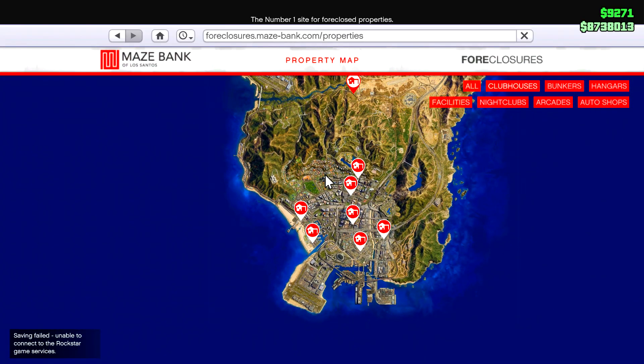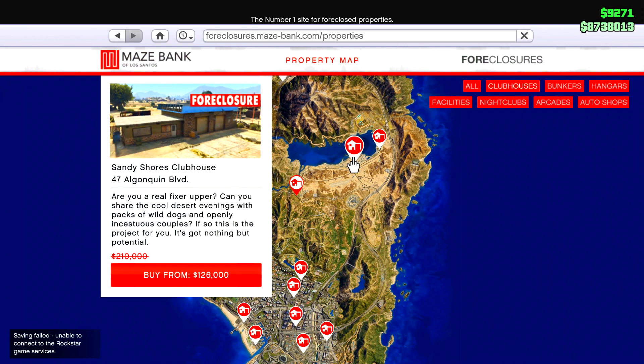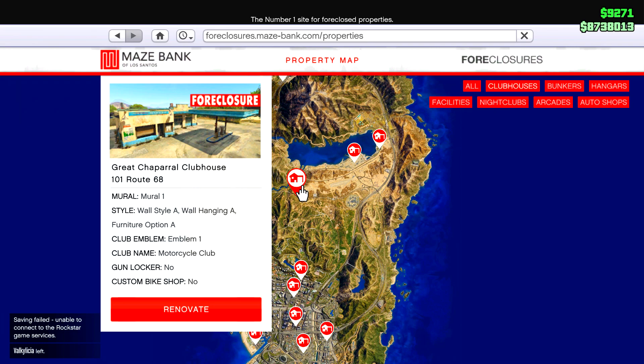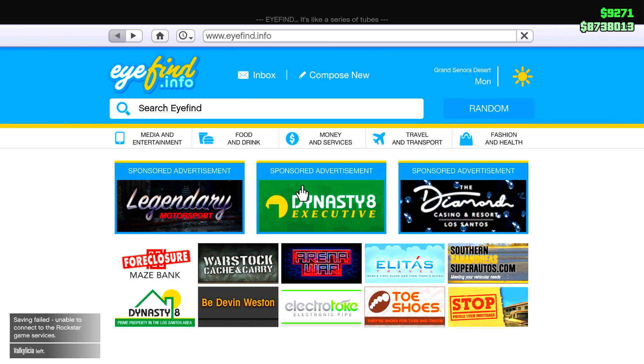To start off you're going to need to have a clubhouse. These are also discounted this week and you can get one for literally like 100k. Personally I have the one right here and I suggest you guys buy this one as well because it's honestly the best location — you can get a lot of your MC businesses around it, so you don't have to go back and forth on the map.